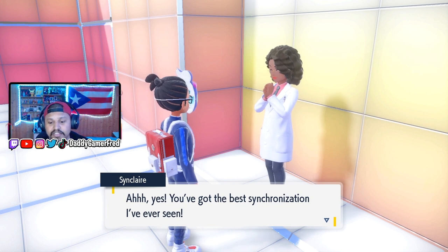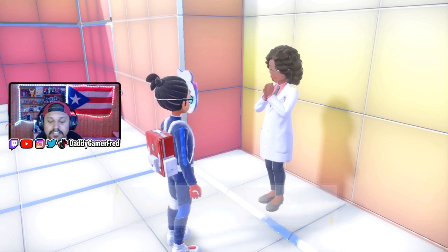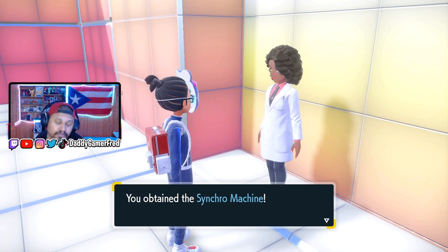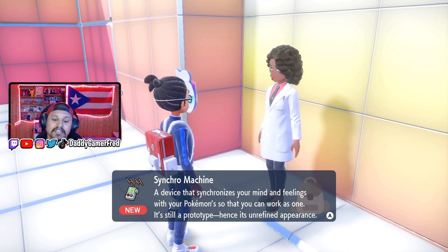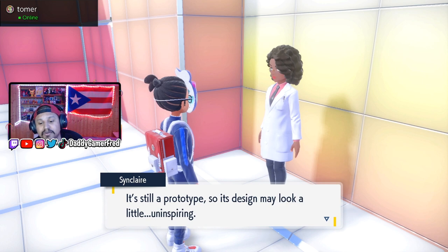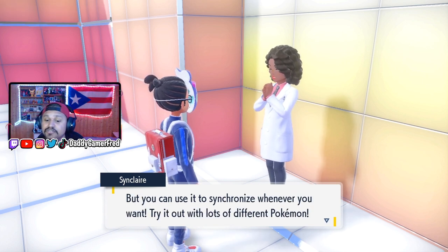She says 'you've gotten the best synchronizations I've ever seen — I'm sure someone with your talent could put this amazing invention to good use.' And you obtain the Synchro Machine. You put the Synchro Machine in your bag in the key item pocket. It's a device that synchronizes your mind and feelings with your Pokemon so you can work as one. It's still a prototype, but you can use the synchronization anywhere you want — try it out with lots of Pokemon.